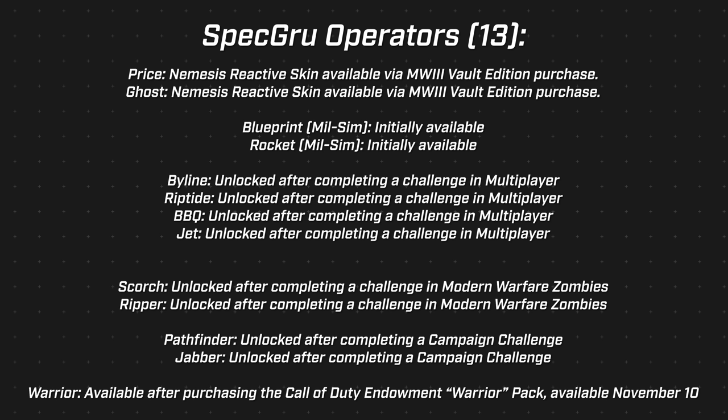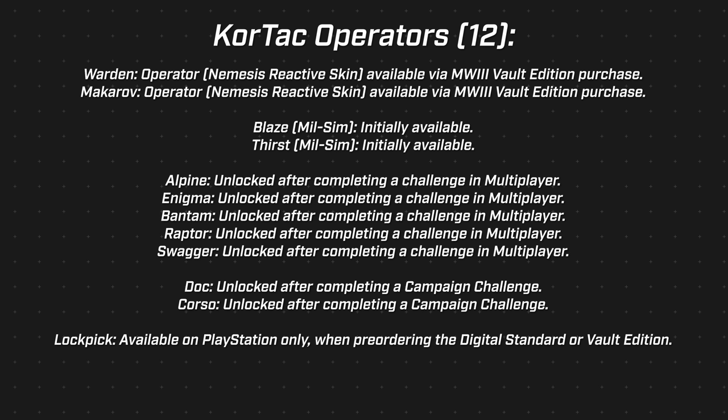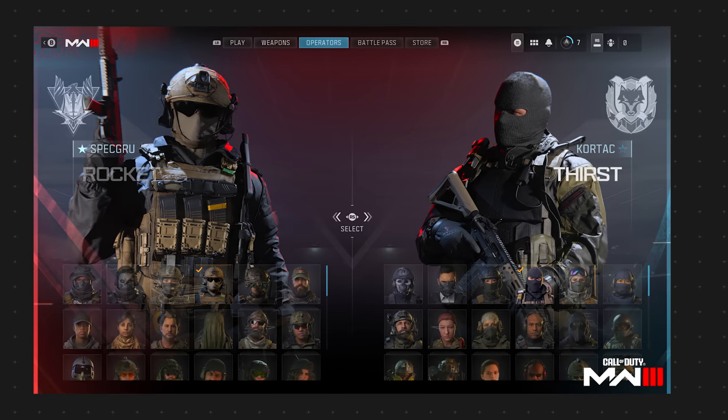Riptide, BBQ, and Jet are available through multiplayer challenges. Jabber is an additional campaign challenge unlock. For Kortac: Warden and Makarov are available via the MW3 Vault Edition purchase - though there's no info yet on whether we'll need to wait a couple of months like with the Red Team 141 packs for additional unlocks or challenges. Blaze and Thirst mil-sims are initially available. Alpine, Enigma, Bantam, Raptor, and Swagger are available as multiplayer challenges. Doc and Corso are campaign challenge unlocks. Lockpick is a PlayStation exclusive operator when pre-ordering digitally on PlayStation.